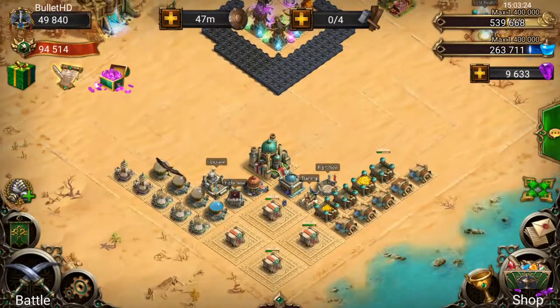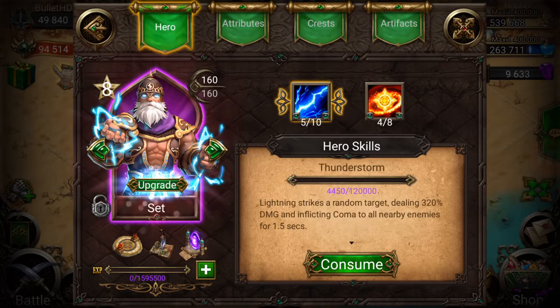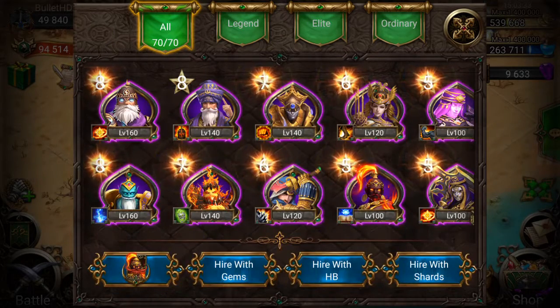He should be at 160 now — let's quickly check. Yes, he's at 160. Sweet. So now we can start working on getting that Cleric up to 160. He's at 140, but we should be able to get him to 150 pretty quick. It's going to be after we get him to 150 that it starts being a bit more of a grind.